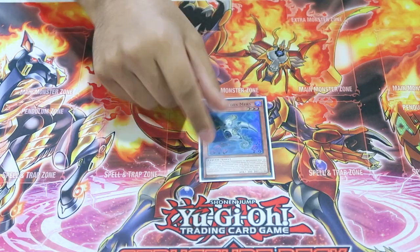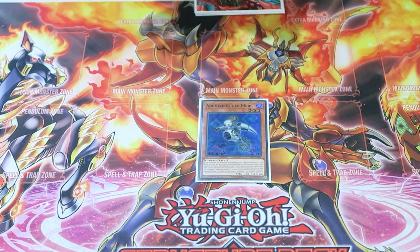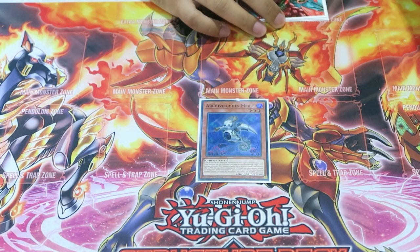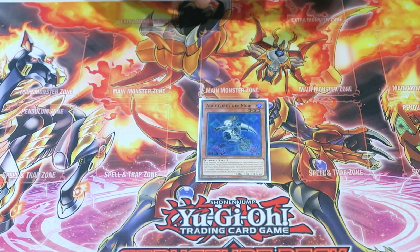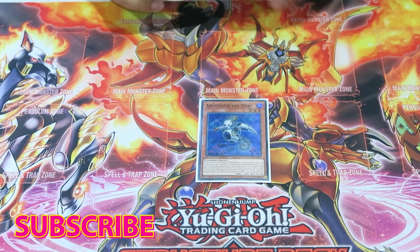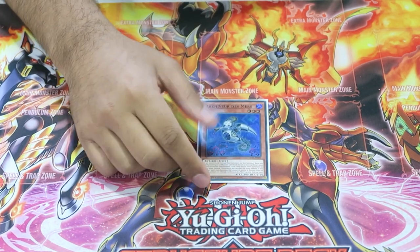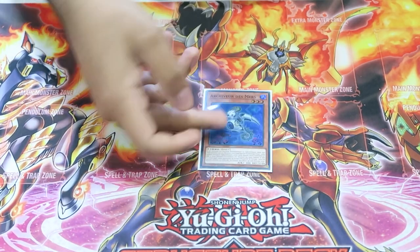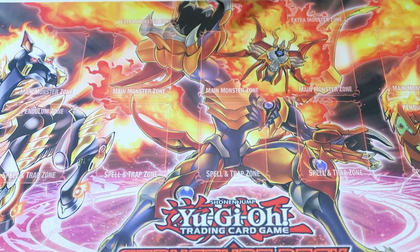We play one Sea Archiver. He's a level three extender that comes up for free essentially, and we continue to cycle him by overlaying him into Stallion. The fact that he's a Water-type has never really come up with Stallion restricting Fires because you're using him to make Stallion in the first place. Archiver is also really strong as a side burst, so it doesn't affect our other lines with Transcode Talker or Splash Mage. You can also discard it off Buffalo and it works the same whether it's in the graveyard or hand. Just the one — you don't really need more than that.